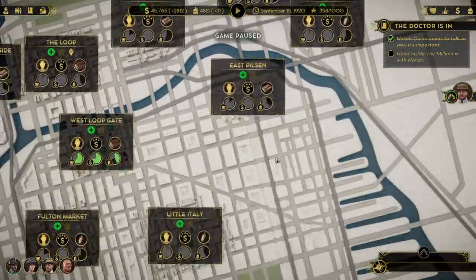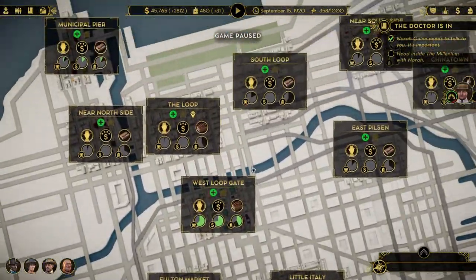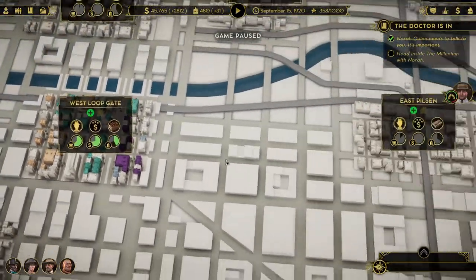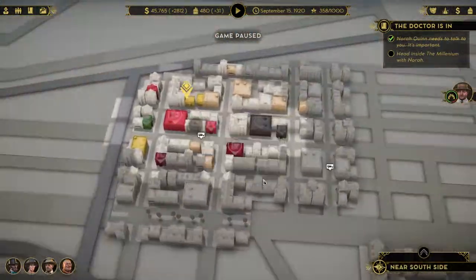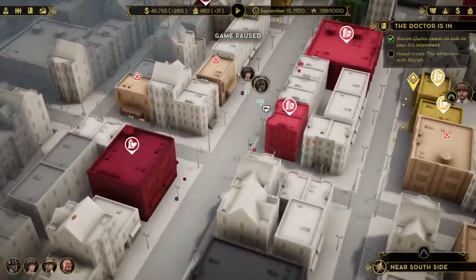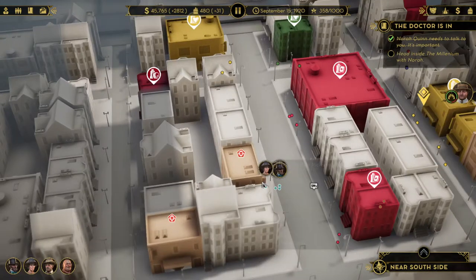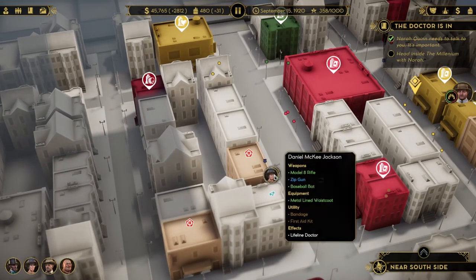We're at Near South Side. My main empire area is in West Loop Gate. So we need to establish and start expanding out. We're going to head over here and take out this level 1 building, turn it into a safe house, and promote a lieutenant.